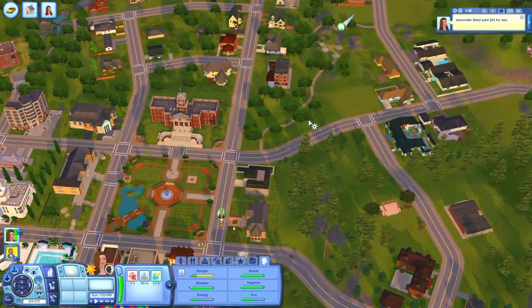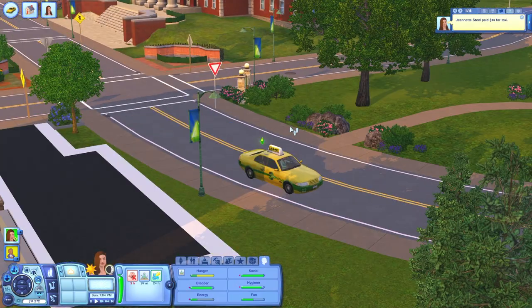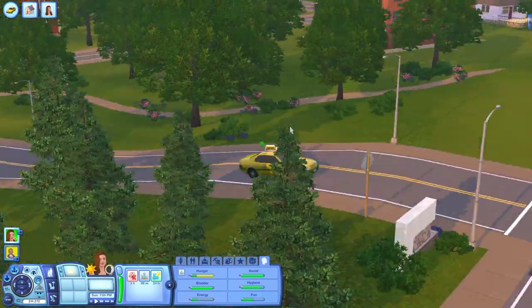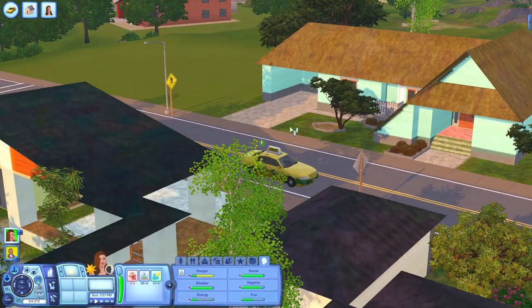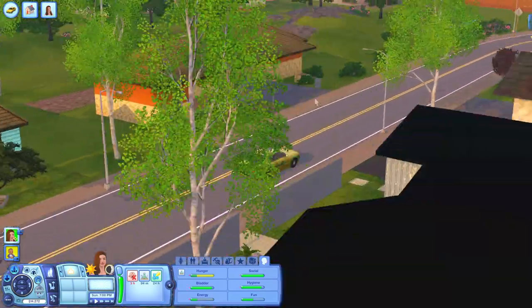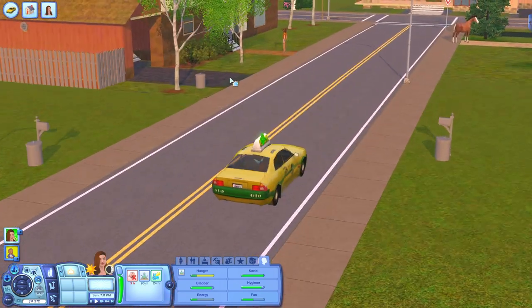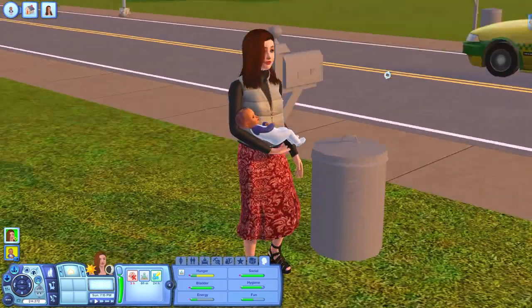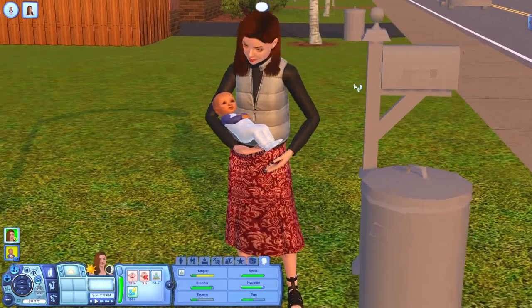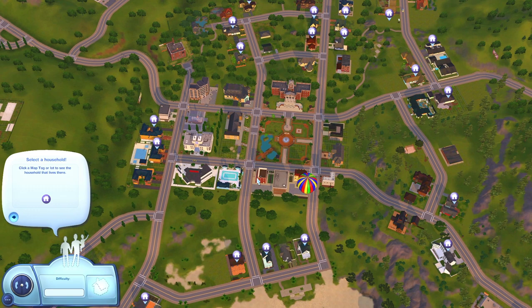A teen pregnancy really adds a lot to your gameplay. Having a teen move out on their own is up to you — maybe you just split the teen off from their household, or go the teen pregnancy route. Adoption is also a really good way to spice up your game. I've given you the tools and the arsenal to do it, so go ahead and decide what you want to do.